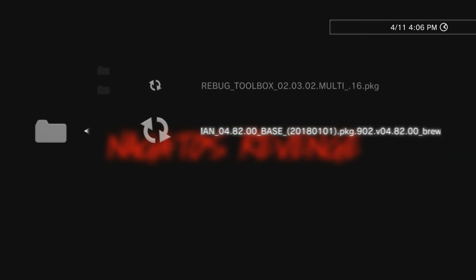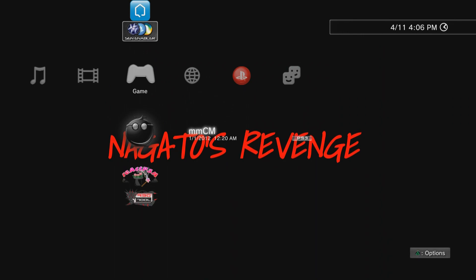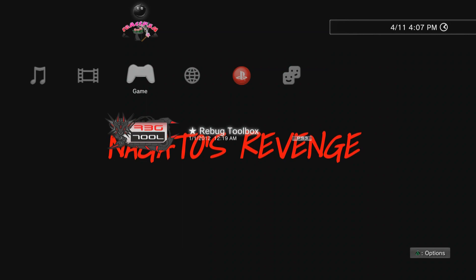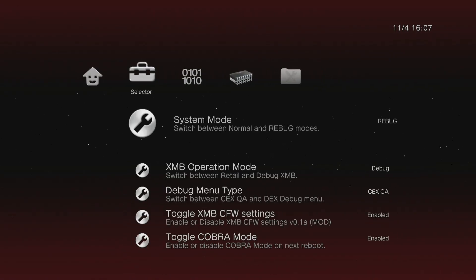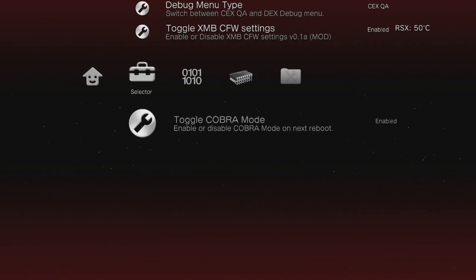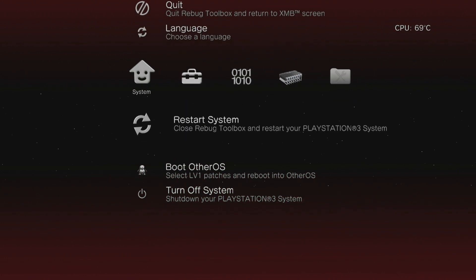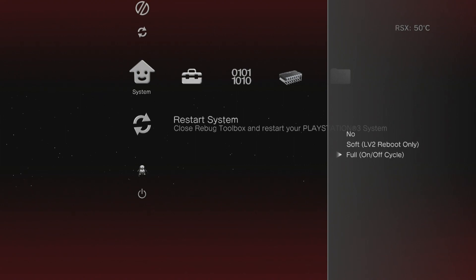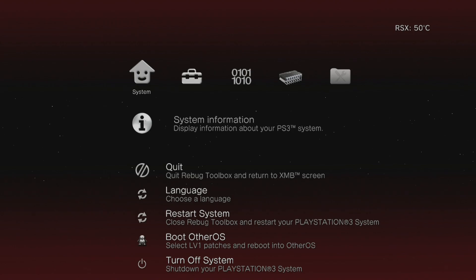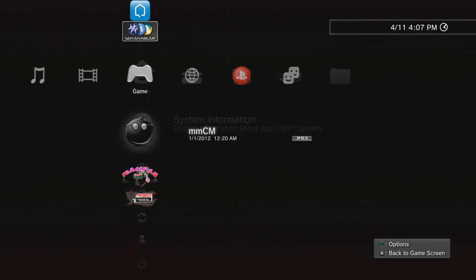Click X on both package files to install Rebug Toolbox and Multiman. Once installed, open Rebug Toolbox first. We need to enable Cobra mode, which allows PS2 emulation on systems without the original PS2 chip — like the 20GB or 60GB fat PS3s. Go to the second option, scroll down to Toggle Cobra Mode, press X to enable it, then restart your system with a full power cycle.